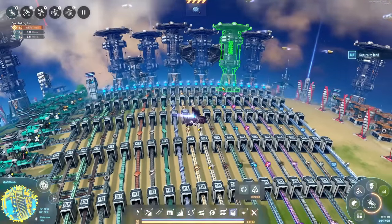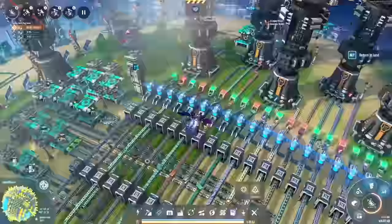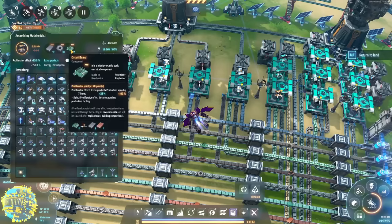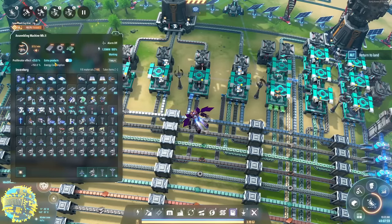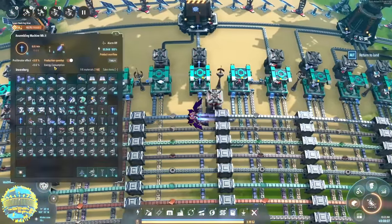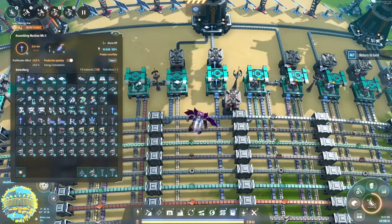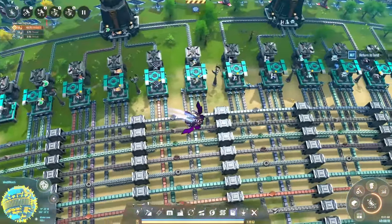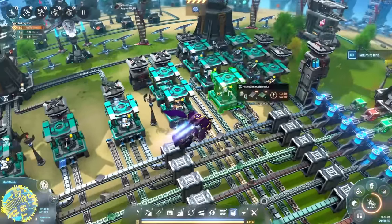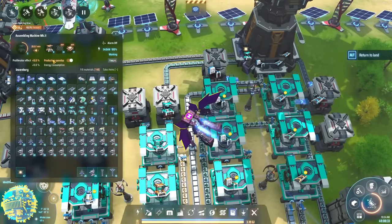I would recommend adding proliferation a lot earlier. The rule is: if all the ingredients are intermediate products, you can get extra products. If one of the ingredients is a building, you cannot get proliferation — you can't get a building proliferated into another thing. So if the bus is proliferated, anything that goes in will be proliferated. The exception is items that can't be proliferated, like the next-tier assembly machines, but that doesn't matter because you can't get extra products from those anyway.